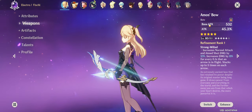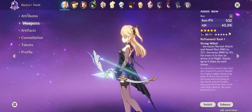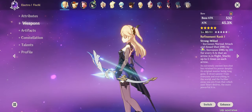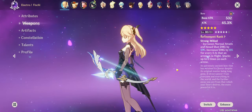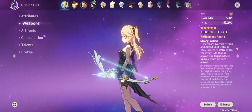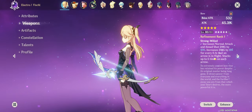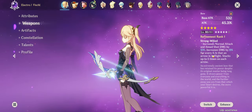I like the crit rate that Skyward Harp gives you, but the reason why I'd prefer Amos Bow over Skyward Harp is because of its passive. 'Strong Willed' increases normal attack and aim shot damage by 12%, which is basically like a Martial Artist passive — that being an artifact set. Not only are you already getting a Martial Artist set effect on a weapon, you're also getting a second passive which increases your arrow damage by 8% for every 0.1 second it's in flight. This can stack up to 5 times, so you can potentially deal 40% more damage on a single left click, and there's no cooldown on this passive.